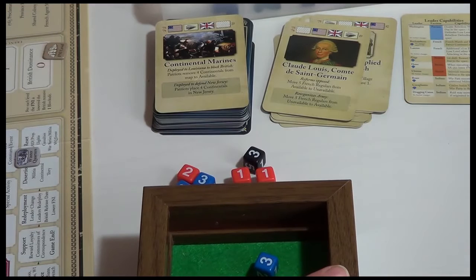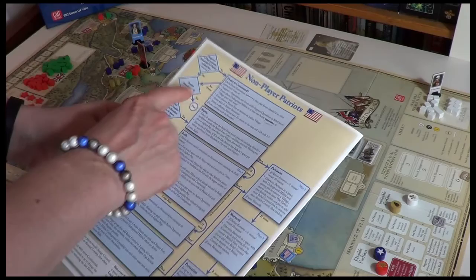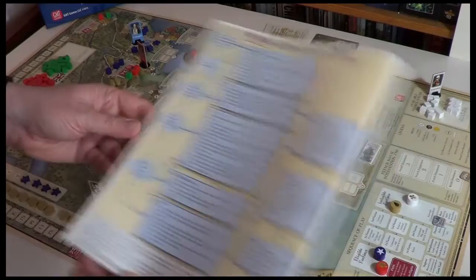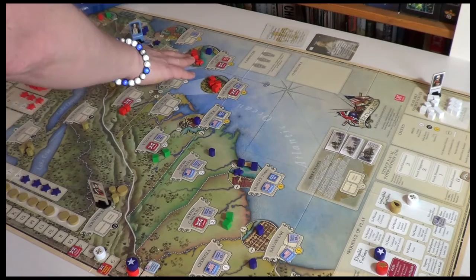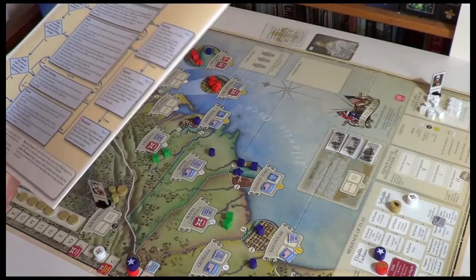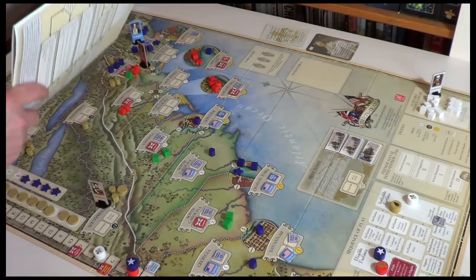We've got the Claude Louis Comte de Saint-Germain card: move five French regulars from available to unavailable for us, or move five French regulars from unavailable to available for them. It's the Patriots to go first. Looking at the sequence of play — we can't do that, then the events matter. Patriot resources greater than zero — yes. Rebel cubes plus leader greater than active royalist pieces in a space with both? In New York City there's more of us, and New York Province is three against three — so no rally.